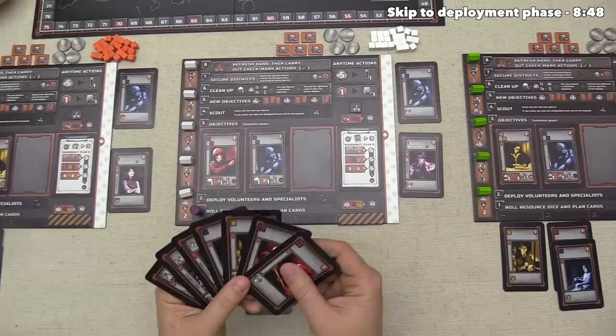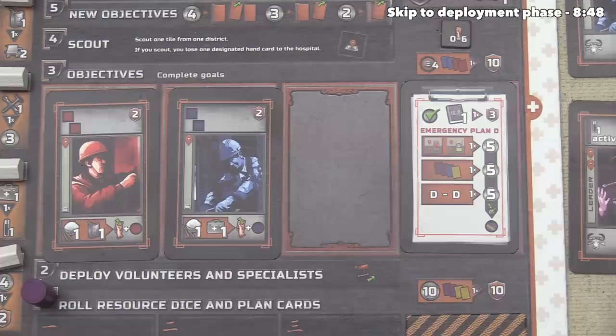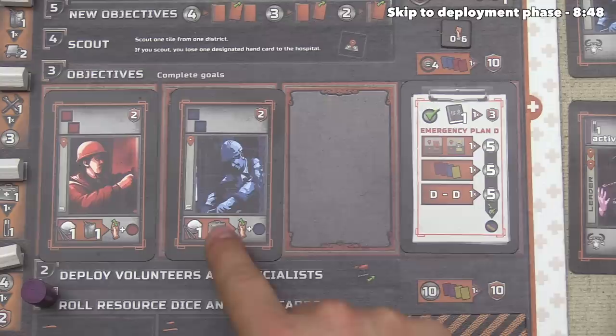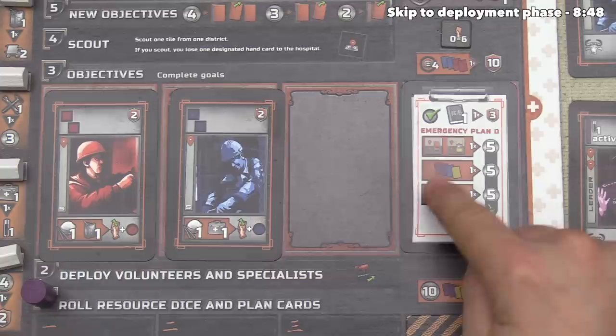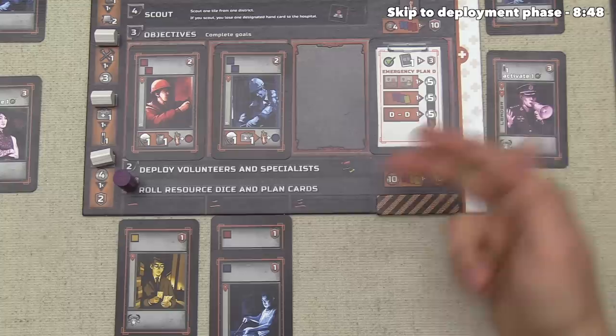I'm not sure if we actually want to play this card right here. The first thing we should look at are our objectives, because after we evaluate the cards in our plan we can try to complete our goals. If we look at the orange banners, they show various things we are trying to accomplish. This means spend a food and a gasoline to complete this card objective, and this is a food and a medicine. But over here we have this emergency plan with three different levels on it — the middle section shows two purple cards, a blue and a yellow.